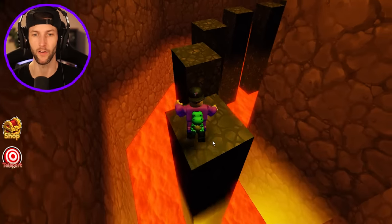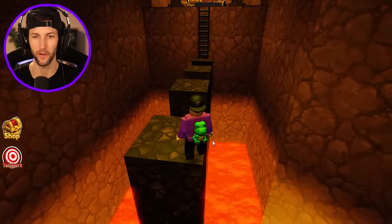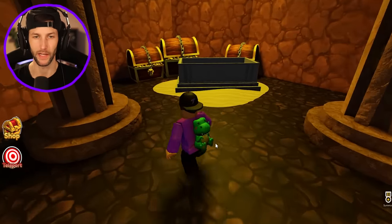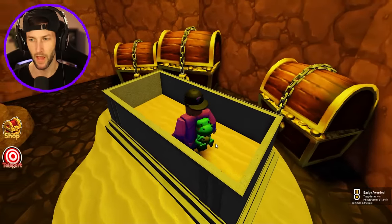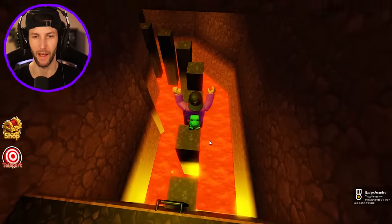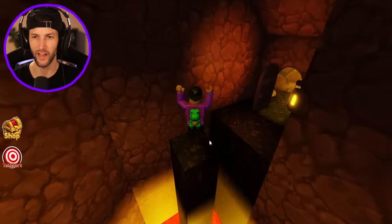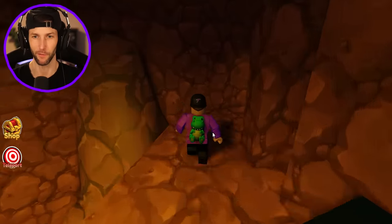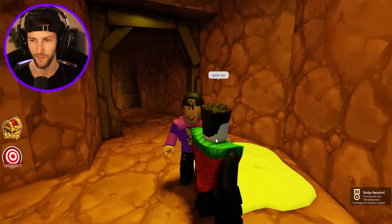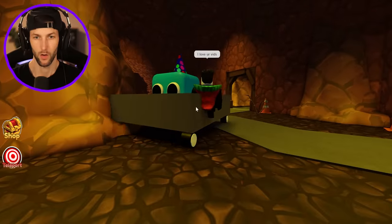Look at this — we got a lava cave obby. If this doesn't lead us to an awesome badge, then I'm going to be disappointed. But look at this — we got the buried treasure and the Sandy summoning rainbow friends badge is now unlocked. How many do we have? We have like six of them maybe. And it looks like there might be a lot of stuff back here in orange's cave. Underground territory award — it's like a blue cube riding on a wagon.